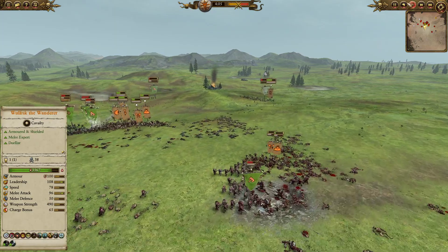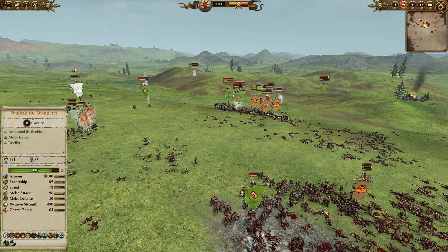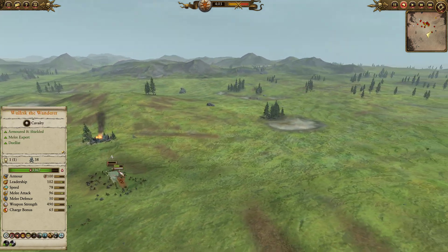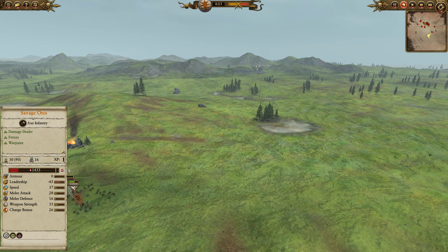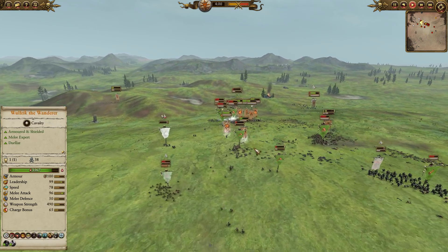Fimir actually have another advantage against Orcs — if your opponent brings Savage Orcs, as my opponent did here, they cause magic damage. So they bypass the physical resist, which is only 25%. Some really potent stuff.